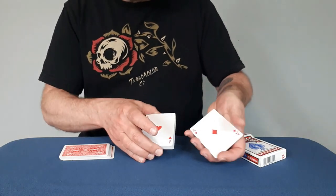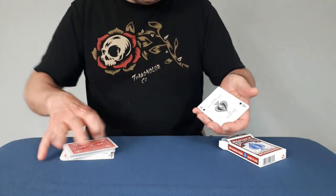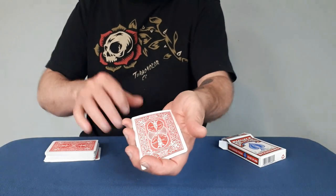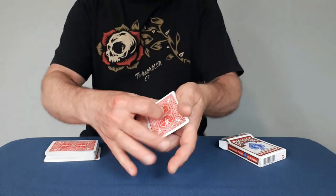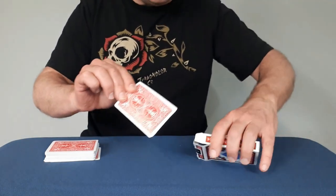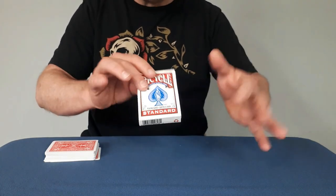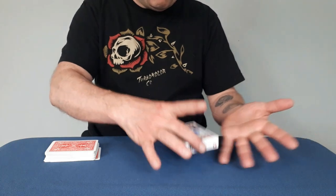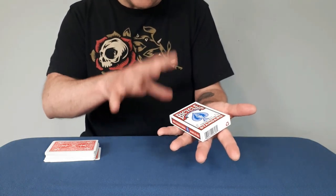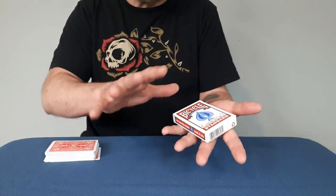We've got the ace of diamonds, the ace of hearts, the ace of clubs, the ace of spades. You're going to get to choose from the four cards — I want you to choose a color. But before you even tell me, I'm going to take the four aces and put them inside the card case. Super fair. Which color? Choose a color — red or black. And let's say they say red. They get a 100% free choice.